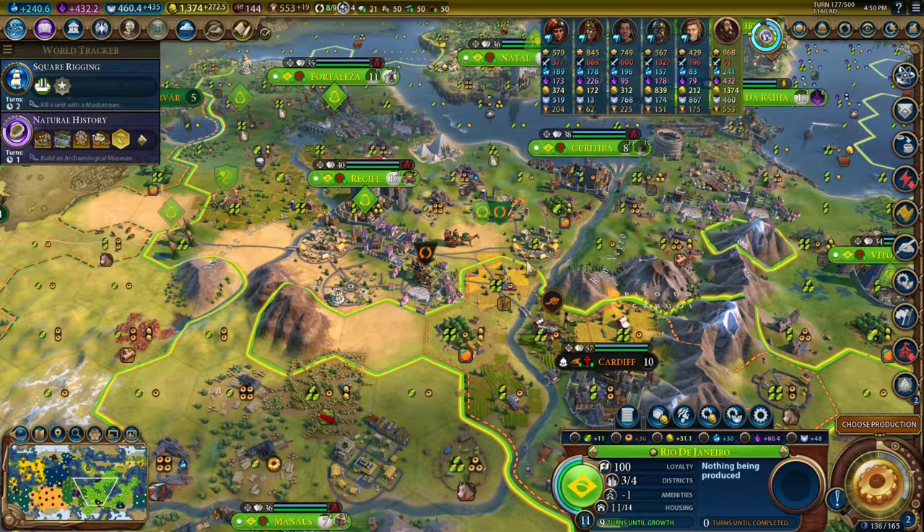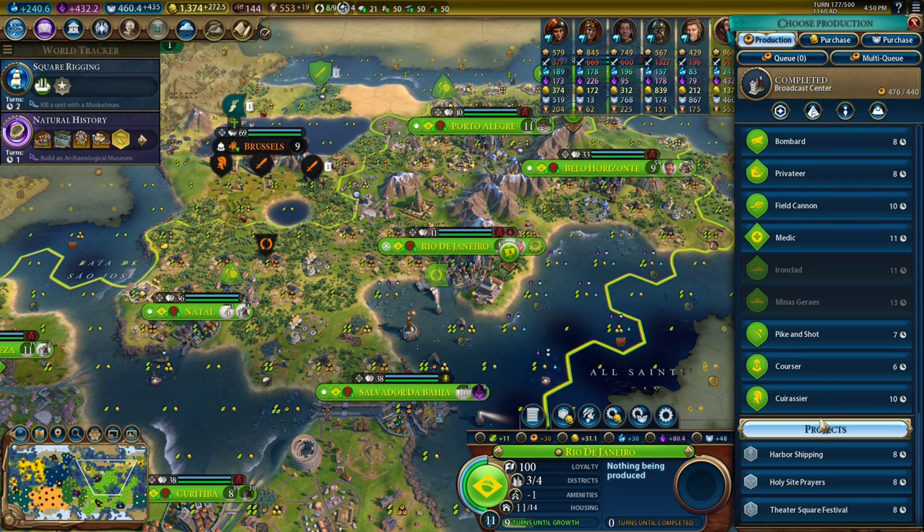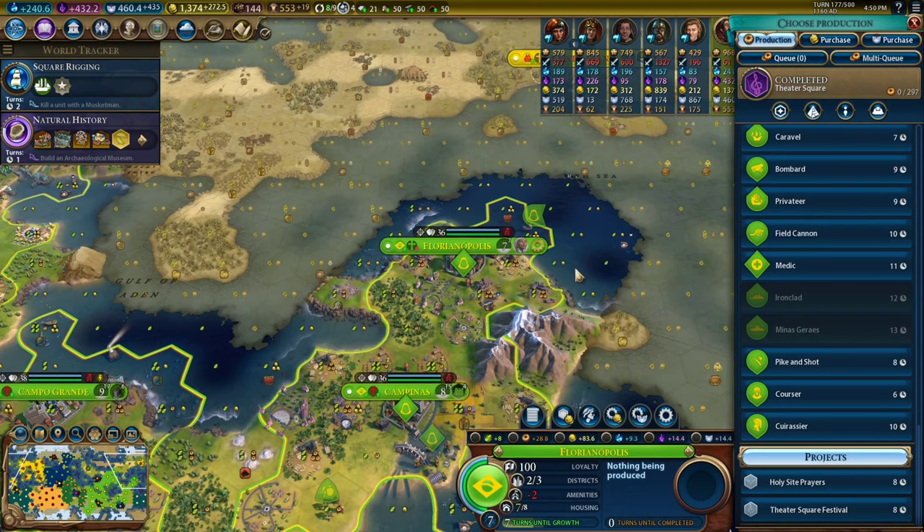I don't know if there's a really good spot for it. Maybe Manaus? Manaus has 27 production — it doesn't have good production. Okay, I'll figure that out when I get there. But for now I don't need to do anything with this capital, so I think I'm going to go ahead and just generate some culture. Oh no — we're out of power.